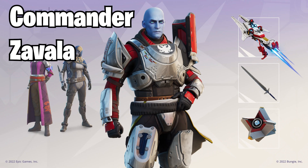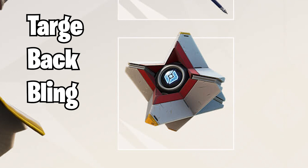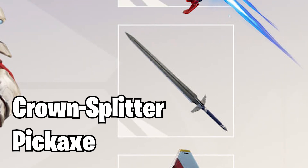First off, we've got Commander Zavala. I've only played a little bit of Destiny 2, so I don't know many of these items, and if I butcher some pronunciations, I'm super sorry. We get the skin for Commander Zavala, and alongside that we get the Targ Back Bling, which is Commander Zavala's ghost. This back bling looks sick — it's the classic ghost from Destiny 2, basically a little piece of the Traveler, which is kind of like the god planet. Then alongside that, they get the Crown Splitter Pickaxe, which looks like a sword, and honestly is pretty cool.